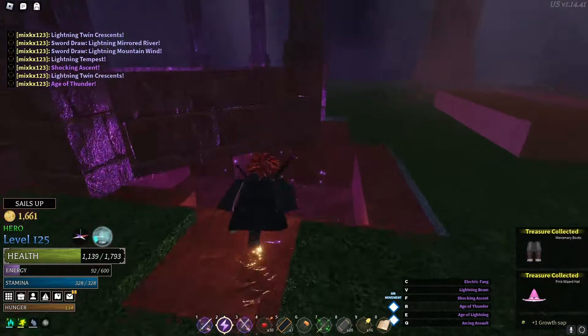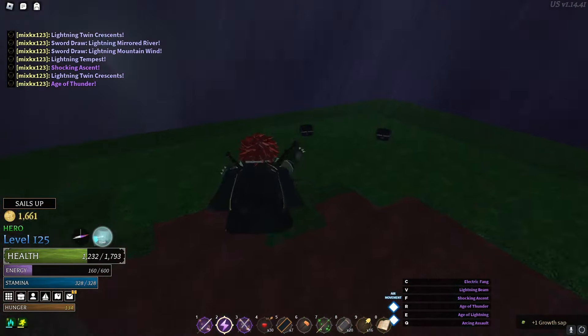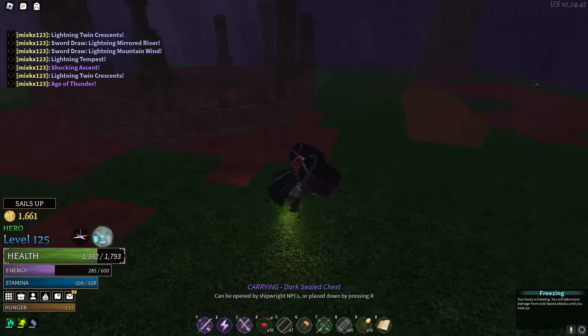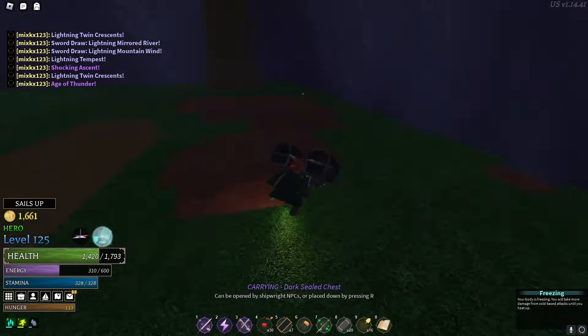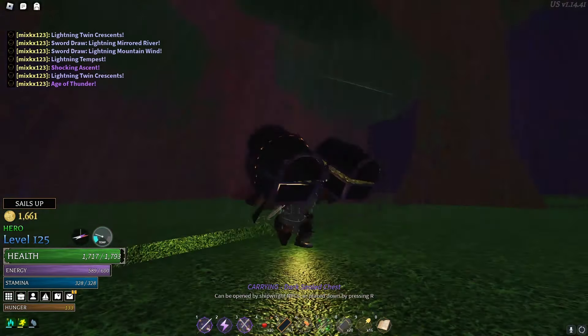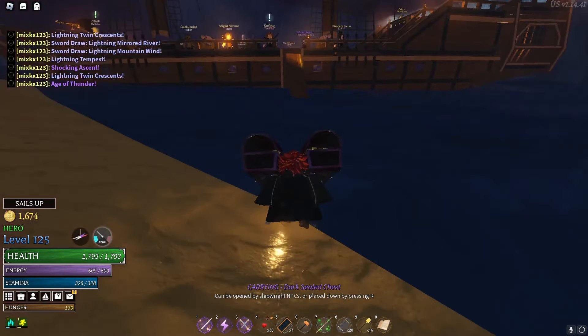The first feature in Arcane Odyssey that I found very interesting is the double chest feature. You can literally carry two chests with both your arms. If you're watching the clip right now, you'll see that I'm carrying two chests. It's very useful in the dark sea — if you're going up a whole tower or mountain, you'll actually be able to take down two chests at a time instead of just one.